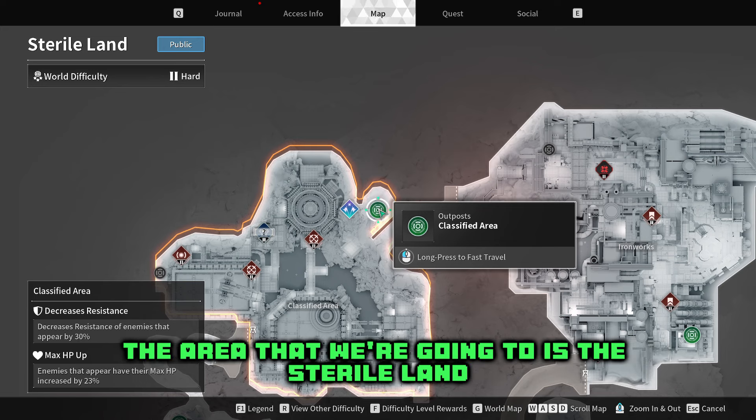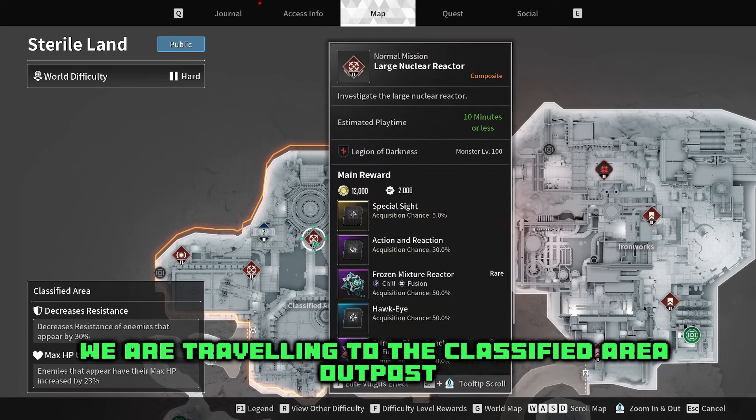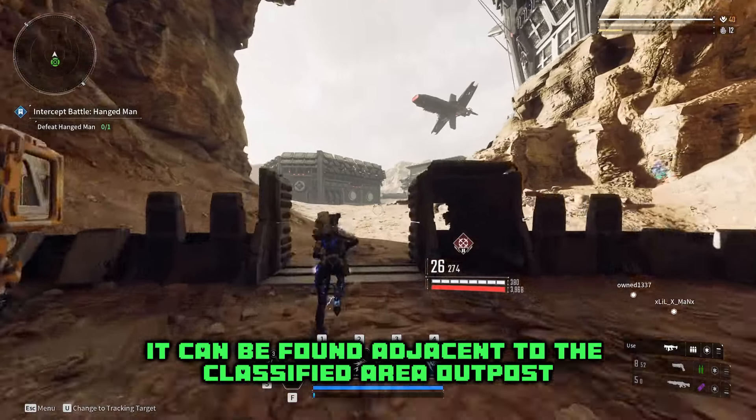The area we're going to is the Sterile Land, and on the left-hand side of the map we are traveling to the Classified Area Outpost. The name of the mission we'll be doing is the Large Nuclear Reactor, which can be found adjacent to the Classified Area Outpost.